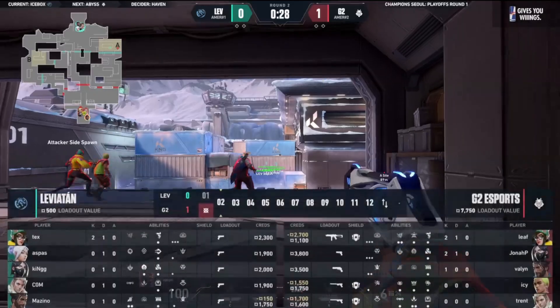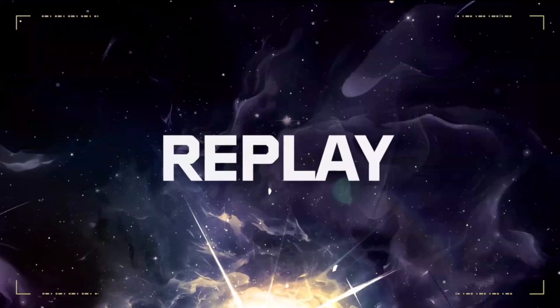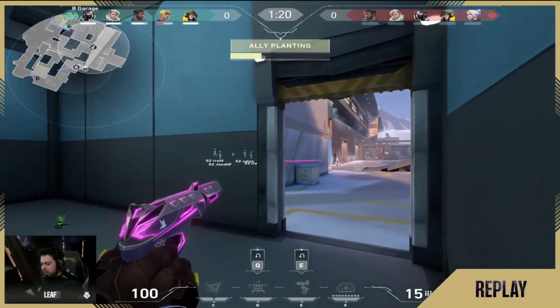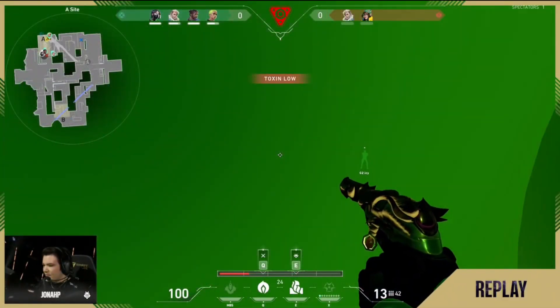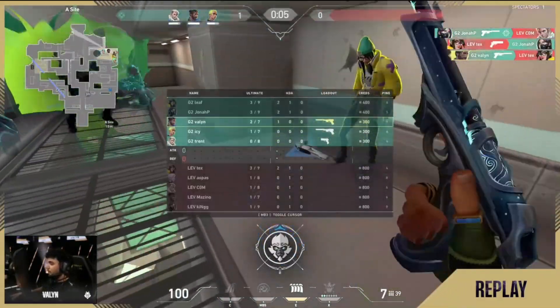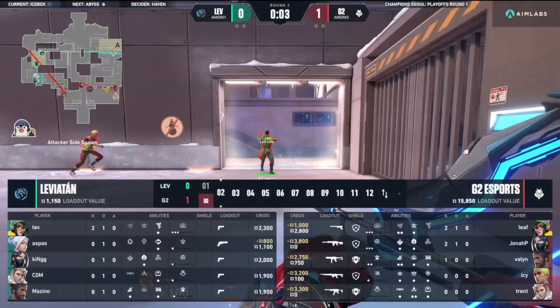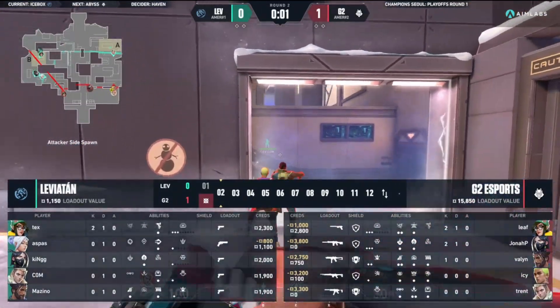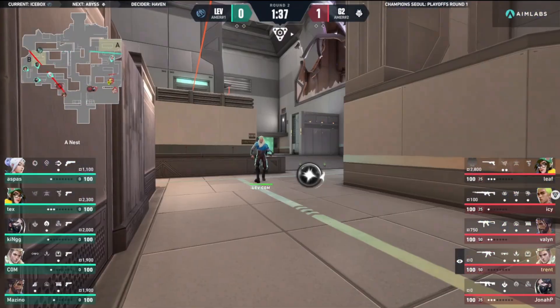All that prep work - they know that Aspas and King like to be very aggressive in B main. The pistol approach was quick and decisive. Leaf played this to perfection - two freebies. Jonah P had that red flank around to close out the round, and he was pivotal for G2 in the win last time. The G2 boys are already vibing. Jonah P was a big reason why G2 took out Lev last time on Icebox - he had like 21 kills.